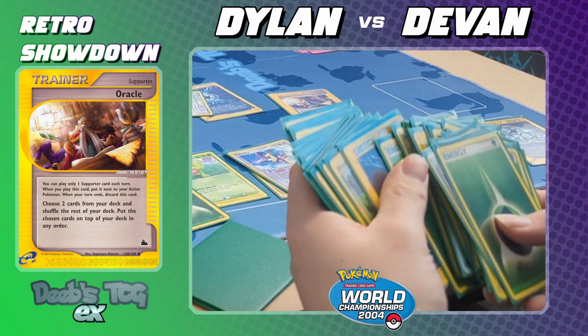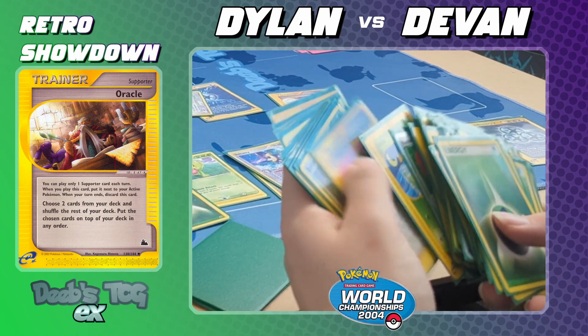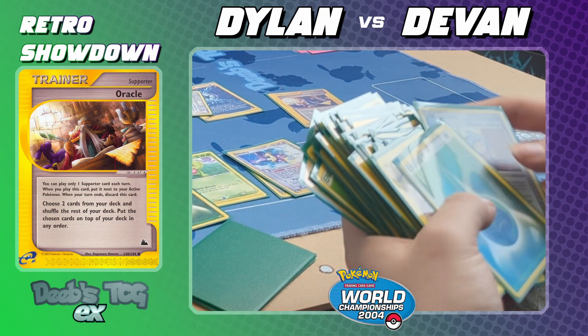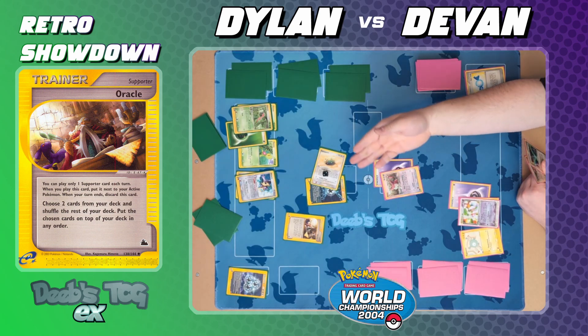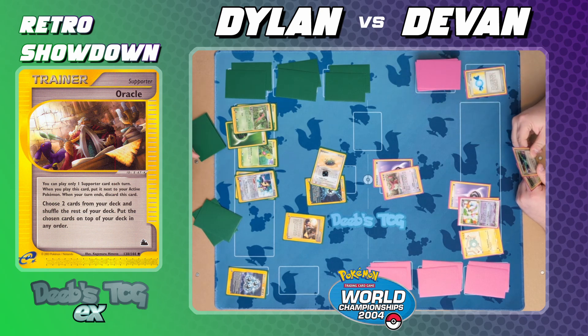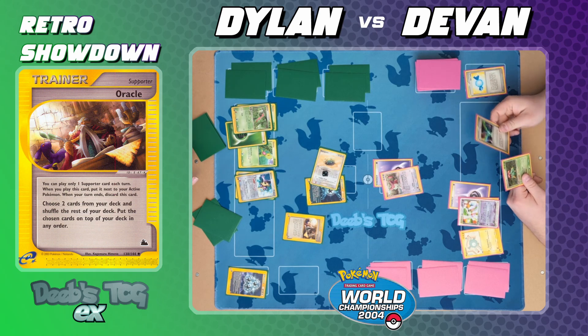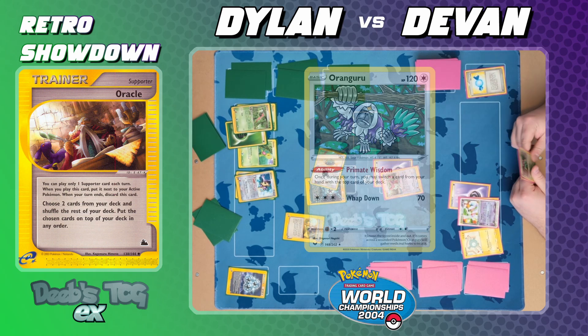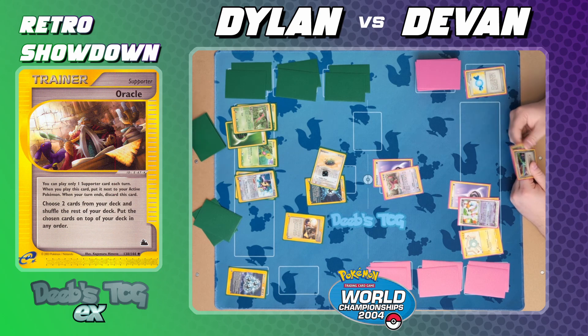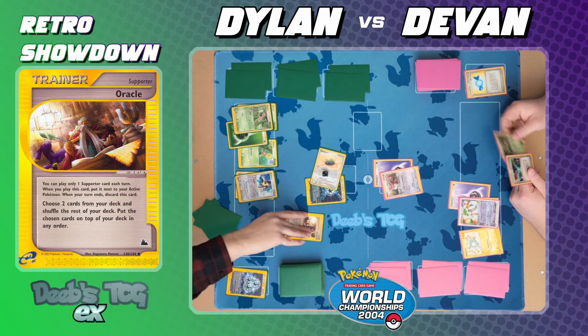As mentioned earlier, Delcatty and Magneton are like the main engine. When you discard any energy card — not necessarily just basic — you can draw three. So in combination with Oracle, which lets you choose two cards and put them on top, you can basically draw whatever you want whenever you want. It's like if you could Greninja anything you wanted out of the deck — basically. At the cost of a supporter.